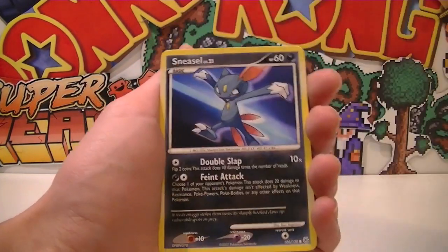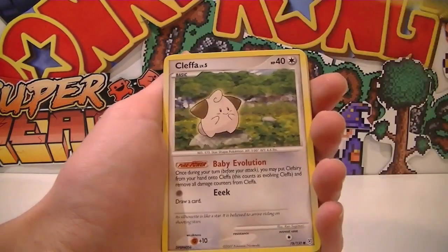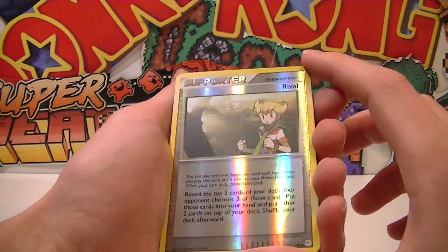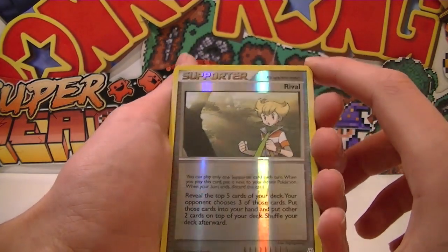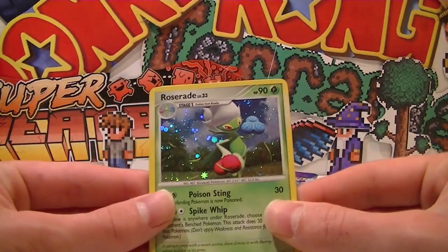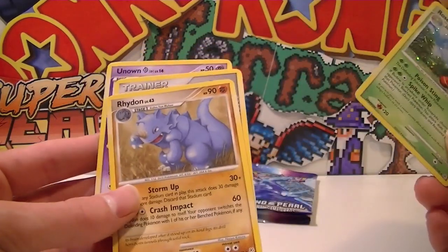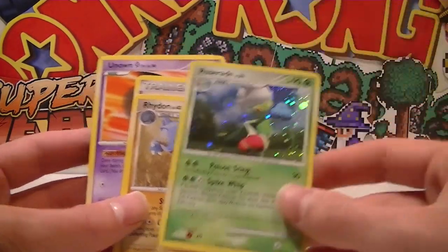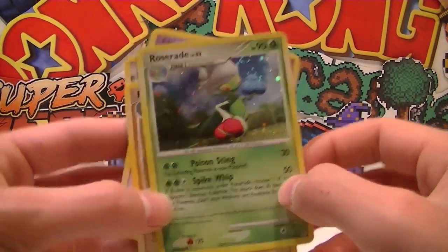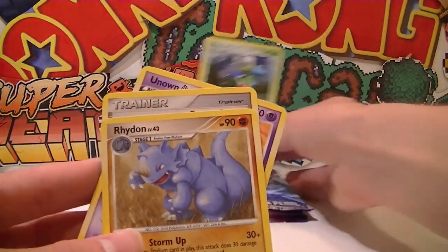We've got a Piplup, Sneasel, a Skorupi, a Turtwig, a Cleffa. A Supporter Reverse - we've got a Rival as our Reverse. That guy looks like a real green-scarfed individual. And we've got a Holo Roserade as our first rare! Roserade looks awesome - that's like a really digitized artwork, but it still looks amazing. Put that one off to the side.